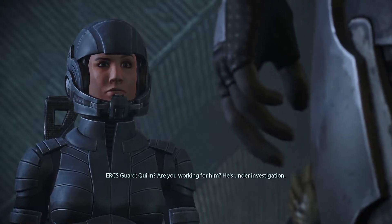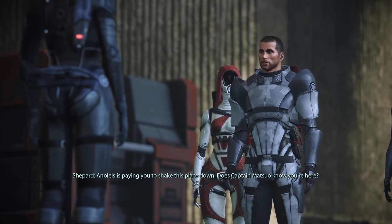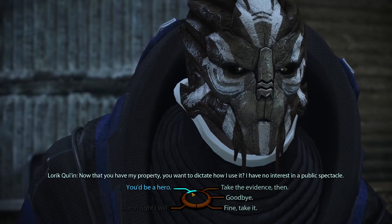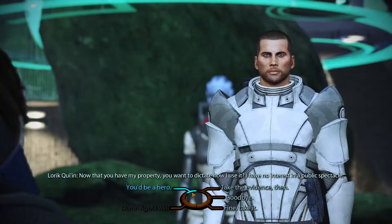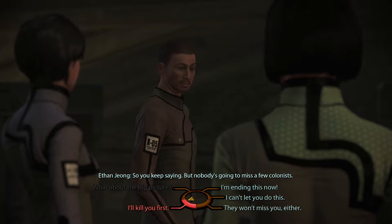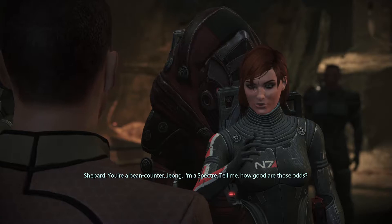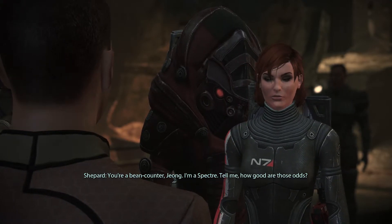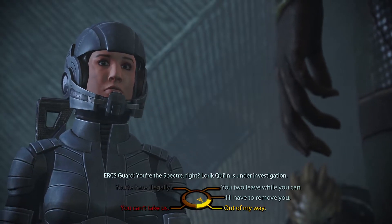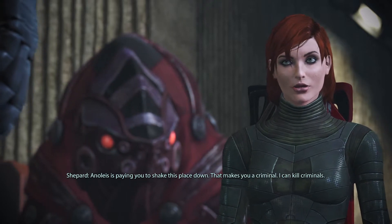Mass Effect has basically a karma system where you can play as either a Paragon or Renegade Shepard, or somewhere in between. Paragon is the lawful good option where Shepard becomes a shining beacon of the best humanity can offer, while Renegade is more of a bend-the-rules, be-an-asshole type of character. I wouldn't necessarily say that being a Renegade means you're doing an evil playthrough, because you'll still end up being the hero in the end, but you're more of an anti-hero. This was actually my first time ever going for a Renegade playthrough, and it was kind of fun and cathartic even if I don't really want to do it again.